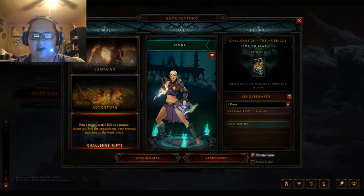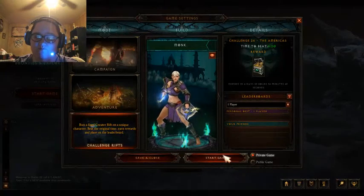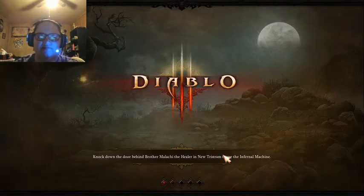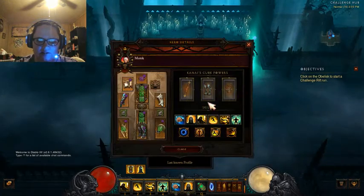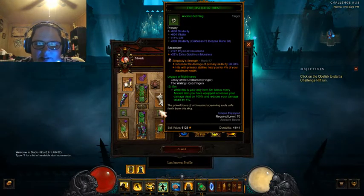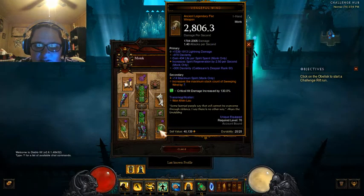Hey everyone, welcome to another video — and surprise of all surprises, it's Diablo 3! It's the challenge rift and it's a monk. I like the color of her armor though. Are you prepared to watch me die? Because that's what's gonna happen — which, you know, big surprise there. Legacy of Nightmares: every ancient item you have equipped increases your damage dealt by 100% and reduces your damage taken by four.